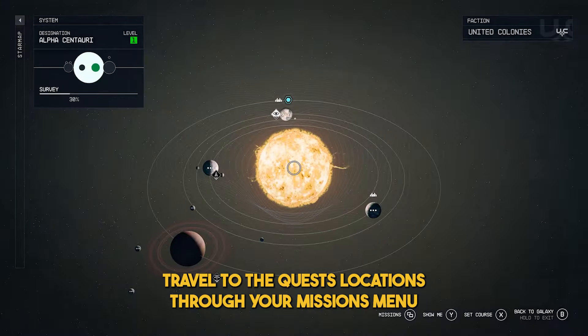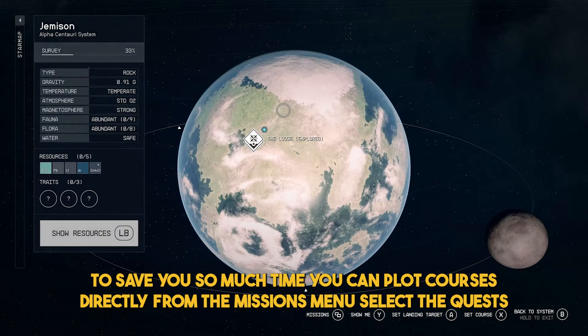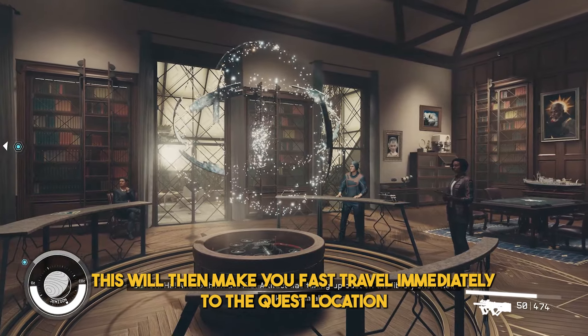Travel to the quest locations through your missions menu. To save you time, you can plot courses directly from the missions menu. Select the quest that you'd like to follow, then hit the set course button, which is R on PC. This will then make you fast travel immediately to the quest location.